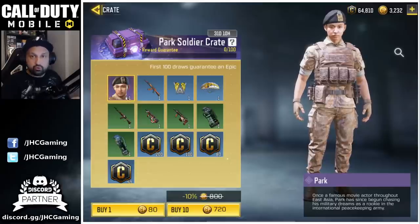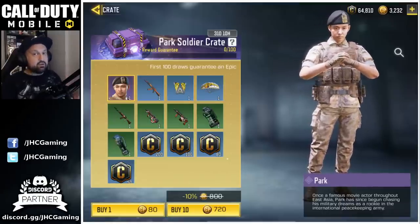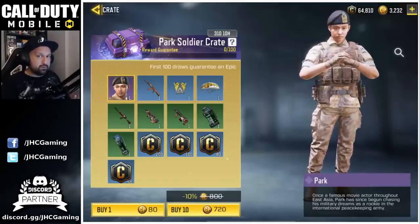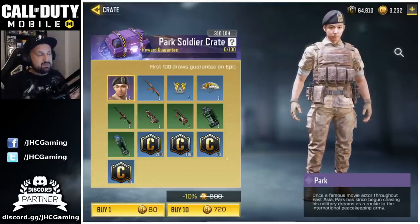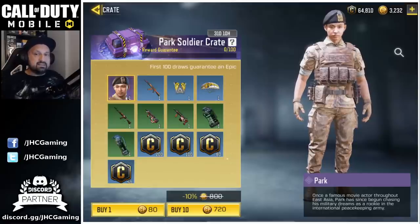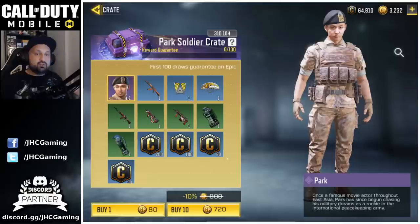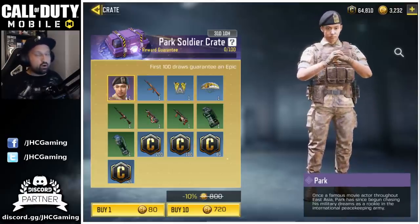First of all, there's a new Park Soldier Crate — not here to debate if it's a cool skin or not, that's not the topic today. But there's a new feature: if you look at the top, the purple thing says 'Park Soldier Crate Reward Guarantee: 0 out of 100.' What does that mean, and why is it a good addition? Because there's a lot of negative feedback. Reward guarantee means if you open crates and don't get it, and you keep opening more crates and still don't get it, if you reach 100 crates you are guaranteed to get the soldier.